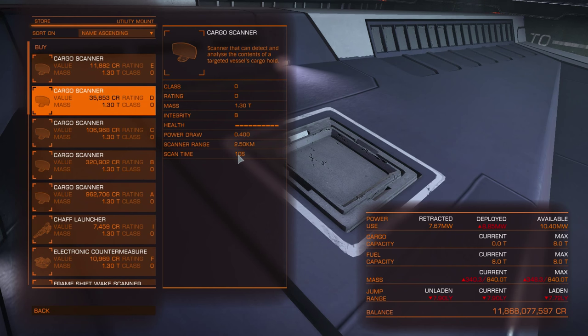The Cargo Scanner is used to scan targeted ships for their cargo bay contents. You need to assign this module to a fire group like a weapon, target a ship, be within range (for example, 2.5km for this module), and keep your fire button pressed for 10 seconds while keeping the target in your field of view. If the targeted ship leaves your field of view the scan will break. But if you keep the fire button held and get the target back in view, the scan will continue. If you release the fire button you will have to scan again from scratch.